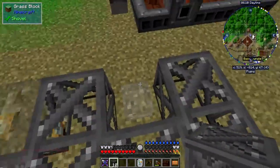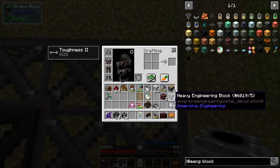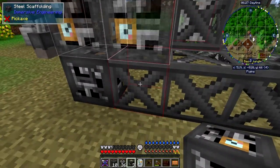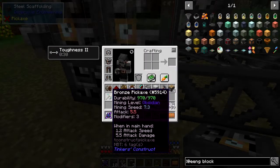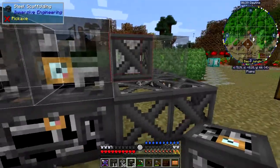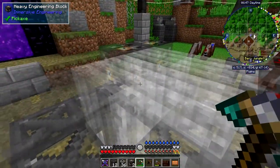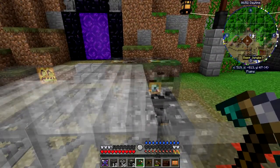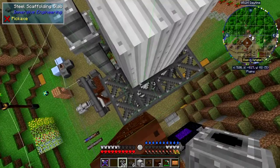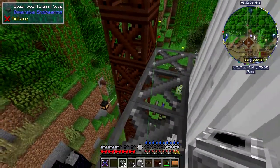We need to do the ones on the floor. We need one pipe and two heavy engineering blocks — one goes here, the other one goes there. It actually did let me put it in even with the wrong block. Let's break this block away and put the right one in. Now it's complaining about the wrong one here — this is where we put the iron sheet metal. It's built — you can see the green rectangle around it. It's got a built-in scaffolding all the way down.